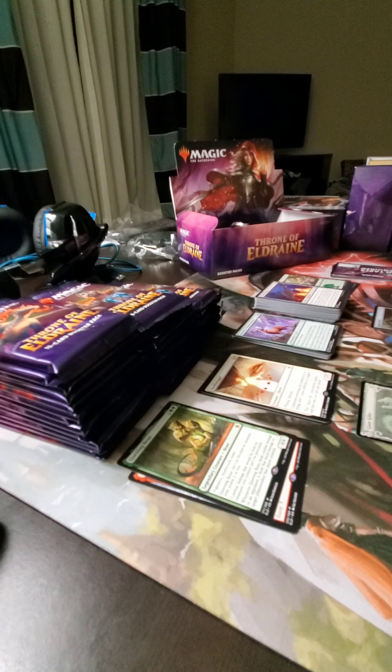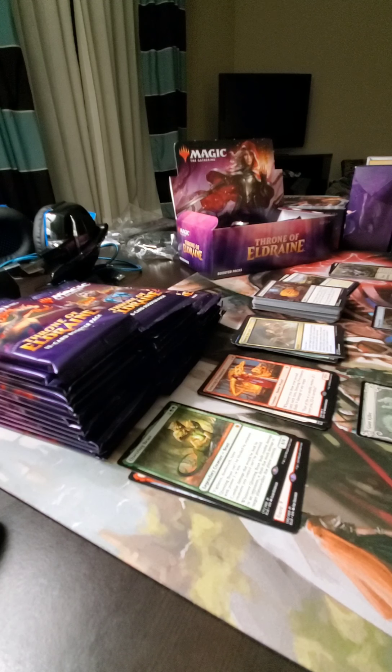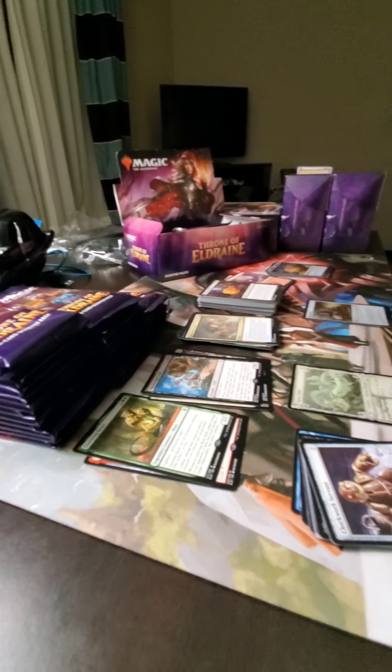Let's see here — on the venture token and the lands. I got the Ironcrag Pyromancer. Nothing crazy in the uncommon slot. Moving on. Food token, mountain, the Clack Bridge Troll. I need to pause on that card. In the pre-release it was just hot garbage — every time it was played.